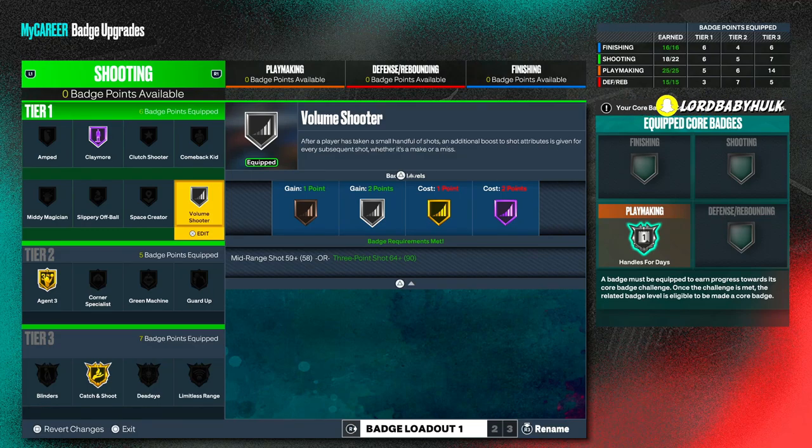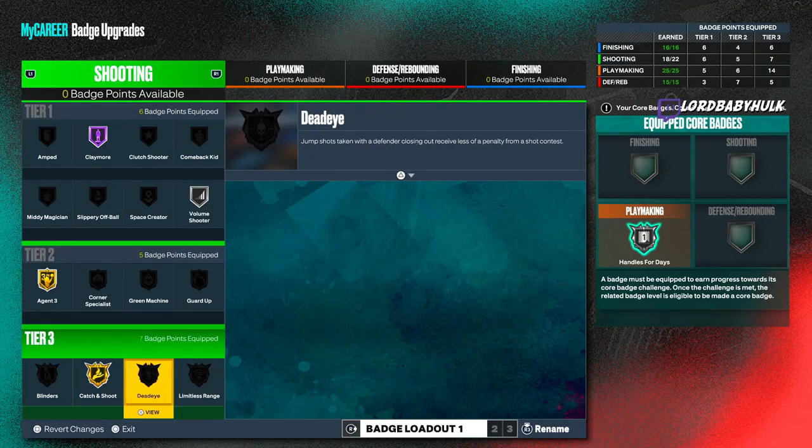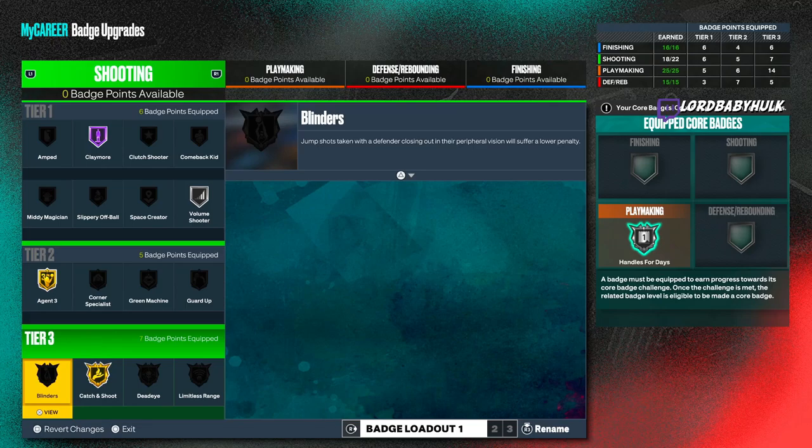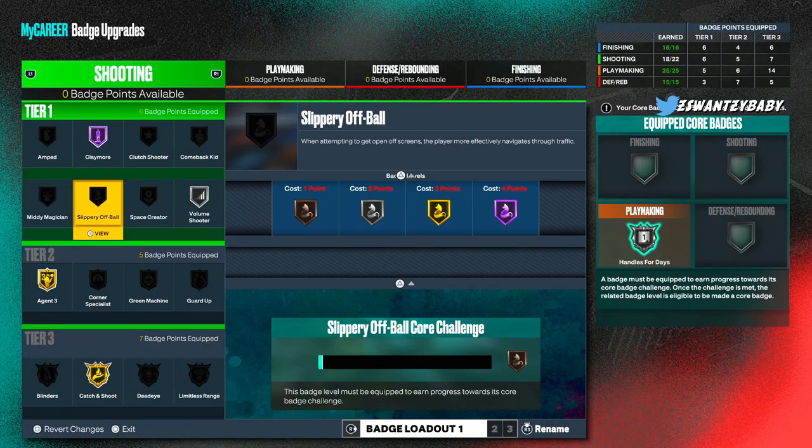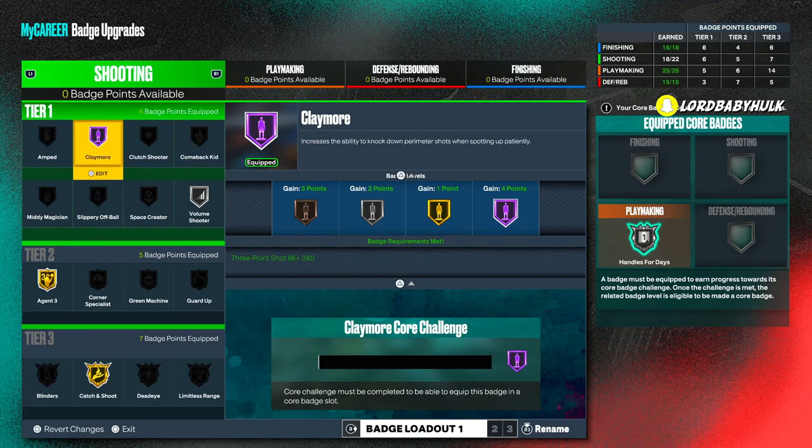Corner Specialist — they say it doesn't work. It's really the same badges for spot-ups, to be honest. Dead Eye and Blinders — I haven't been made a believer. A lot of people make tweets about it, but I just haven't seen it. You can shoot crabs without Blinders and it'd be op. I don't think people are noticing a big difference.